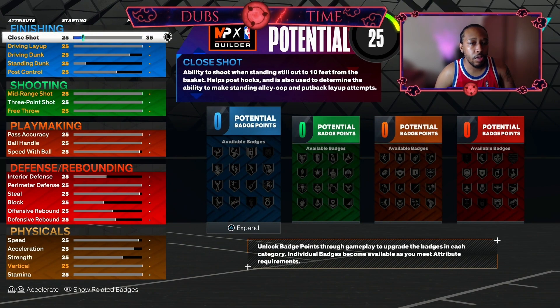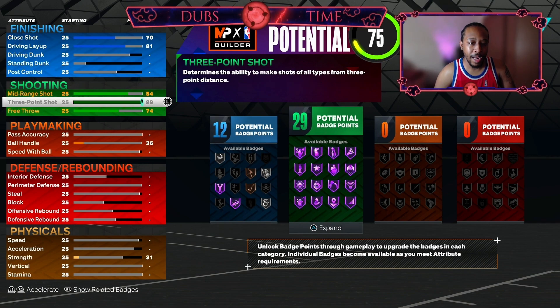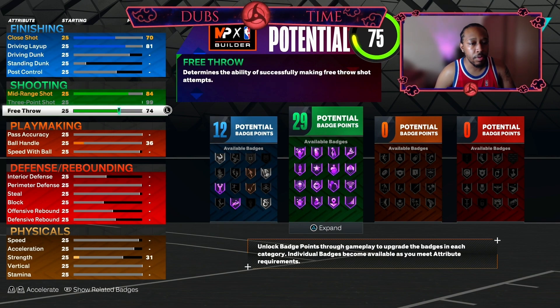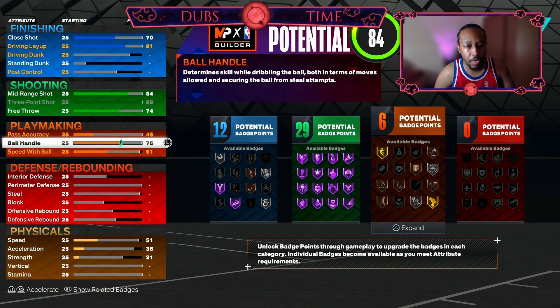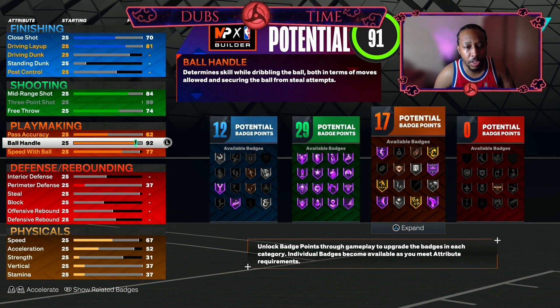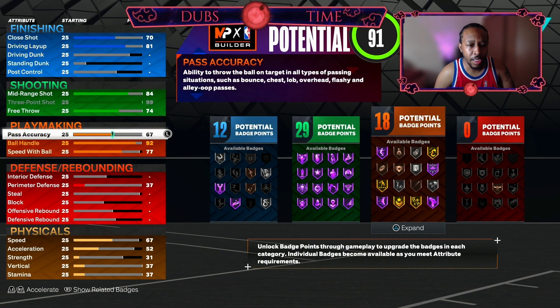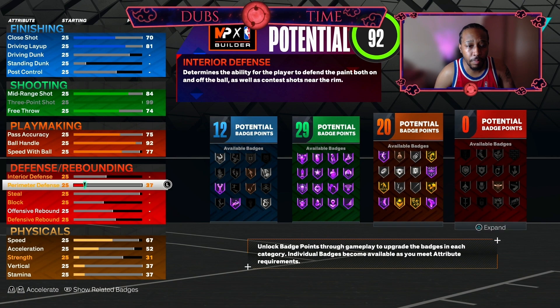For close shot you're going to bring this up to 70. Driving layup you're going to bring up to 81. Then your three point you're going to max out to 99. Ball handle just like on next gen — if you don't care for the Trae Young or Curry escape you can bring it up to 90, but I'm going to bring it up to 92 to get that extra playmaking badge and those animations. Pass accuracy we're going to bring to 75, so we should have 20 playmaking.